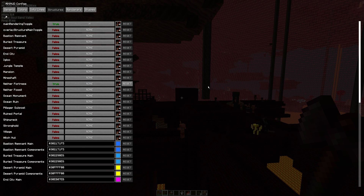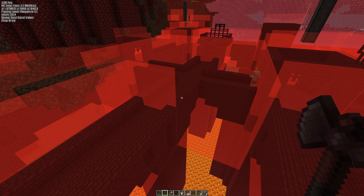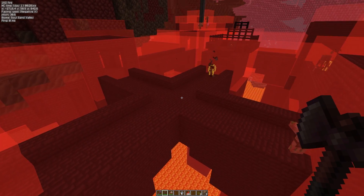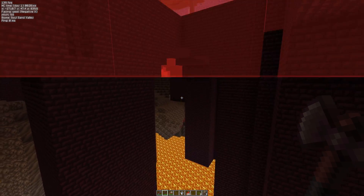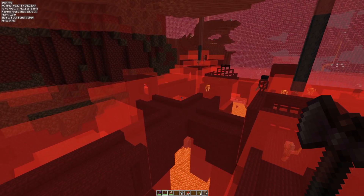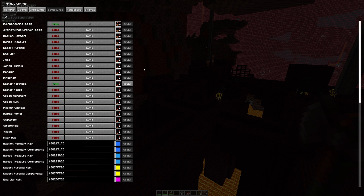One thing I want to note is that when I click true, you see nothing's happening in the background. There's a reason for that — there's another thing you need to be aware of: the overlay structure main toggle. You can set a hotkey, but I don't think you're going to use these enough to need one. So simply click the button, and boom — the screen lit up. We've got some red bounding boxes here. Nether fortresses are more complicated than a lot of other structures; they're made up of a lot of individual structure pieces, and you can see why people tend to use crossroads as good places for wither skeleton farms — they've got a nice big square area and you can have three layers on them. You can see all these individual components making up the entire box. So there we have it — that's the structure bounding box feature. It was H plus C, and you can reset when you're done and set that one to false to turn them all off.